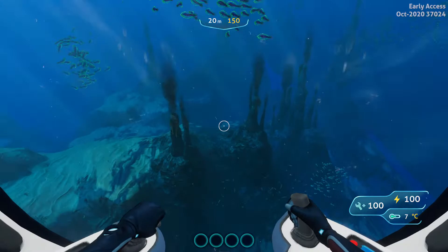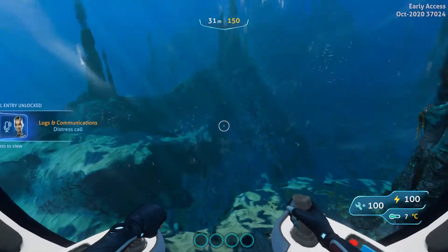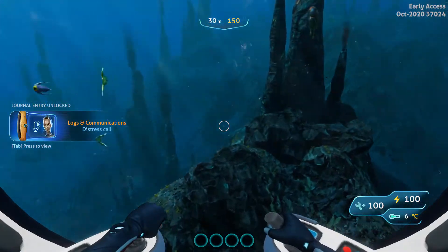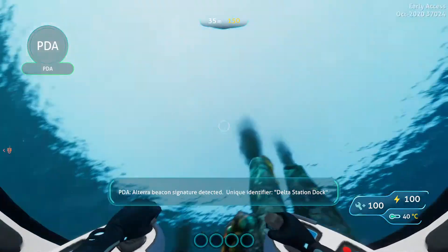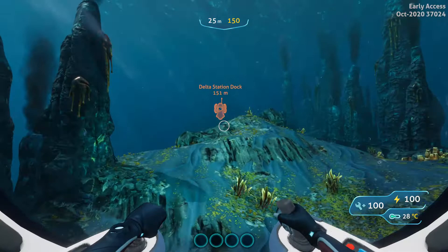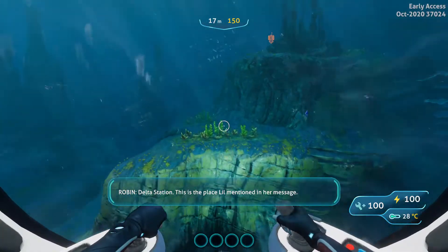Maybe you'll know you're going the right way — that sounds like a distress call. All Terra, beacon signature detected. Unique identifier: Delta Station dock. Delta Station? This is the place Lil mentioned in her message.